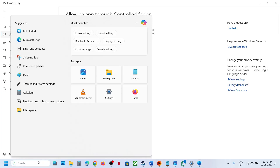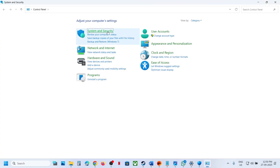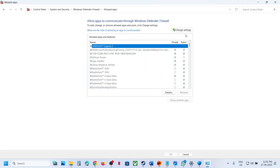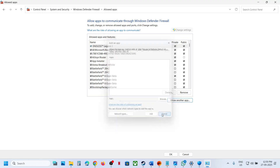Now type 'Control Panel' in the Windows search box and click on Control Panel. Go to System and Security, then Windows Defender Firewall. Click on 'Allow an app or feature through Windows Defender Firewall,' click Change Settings, then click Allow another app, click Browse, go to the game installation folder, and select all the FC26 exe files. Once you add the game, launch it and check.